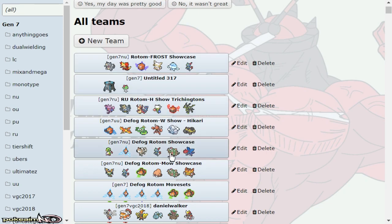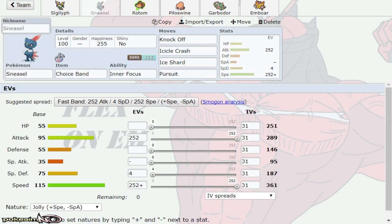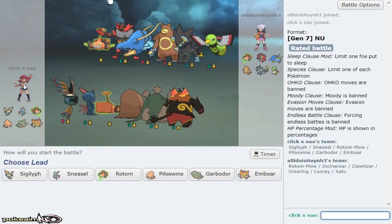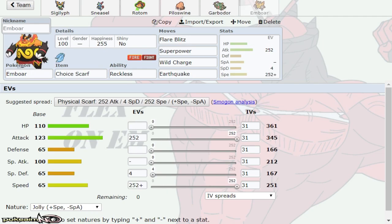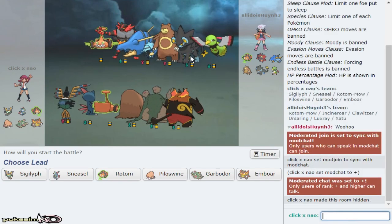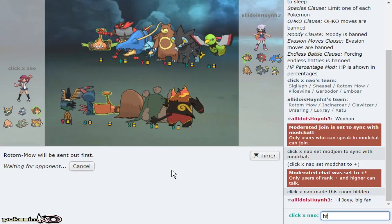Let's go to the team — we have Life Orb three-attack Sigilyph, Grassium-Z Defog Rotom Mow, Thick Fat Palpitoad with Rock Tomb and Stealth Rock which is good for Xatu, Garbodor, and Scarf Incineroar. This guy's got me — looks like he wanted to get me but Rotom destroys his team. He leads off with Incineroar.